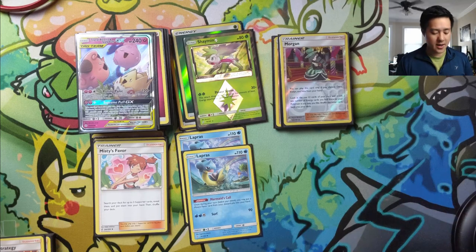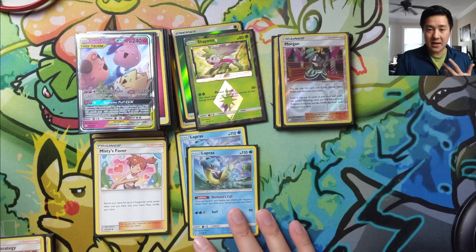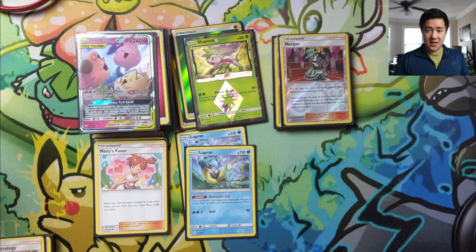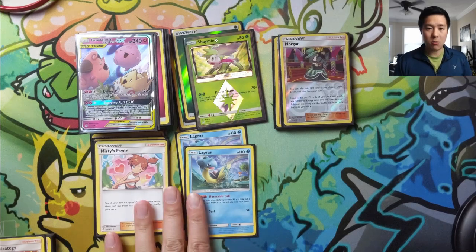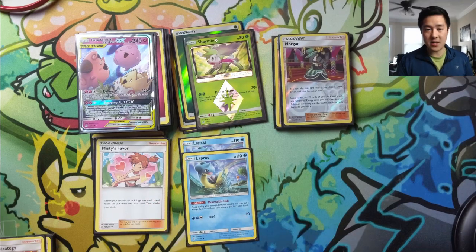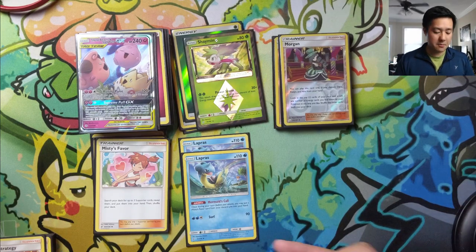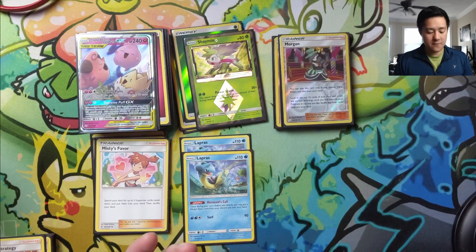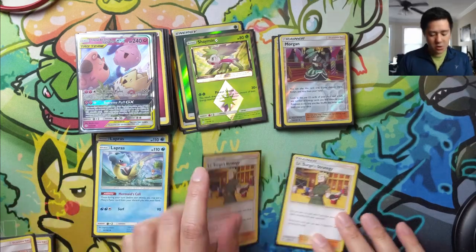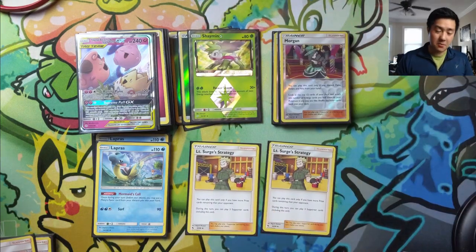One tip: only use Mermaid's Call when you're about to play Misty's Favor. To play around Reset Stamp, don't end your turn with your only Misty's Favor in your hand — if you get Reset Stamped, you can no longer Mermaid's Call it back. So if you can, just leave it in your discard pile at the end of your turn.